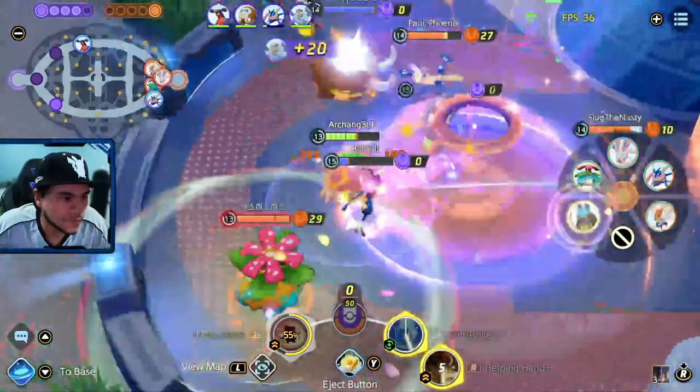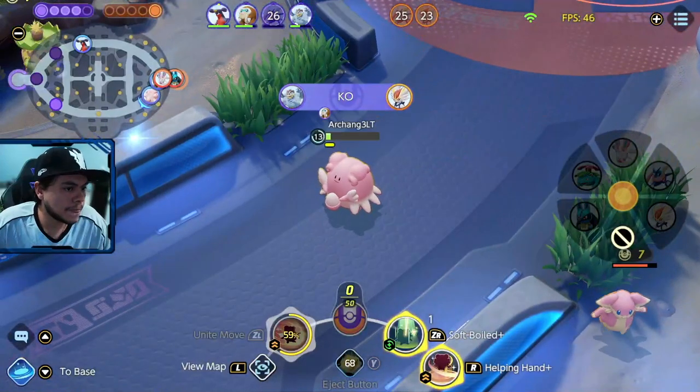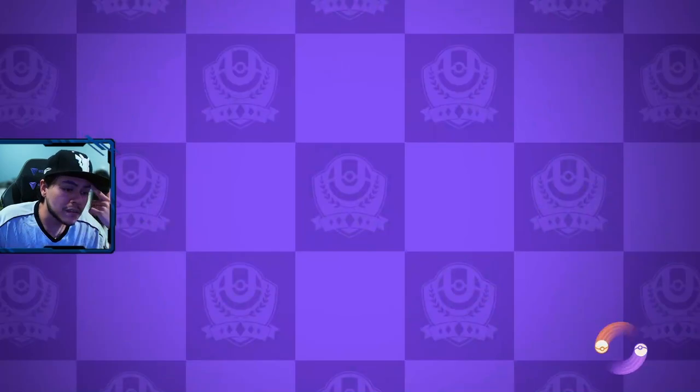Five, four, three, two, one! And that is the end for me. Time's up! It does its job. Cookie does its job — it makes our Blissey a longer survivor. Which is good. Yeah, I like this build.